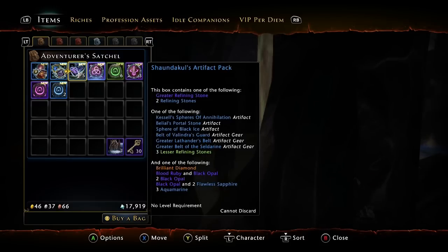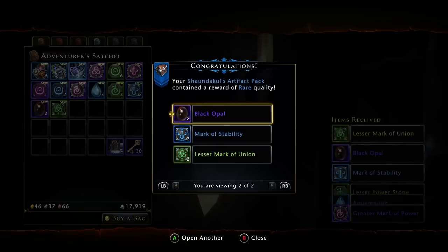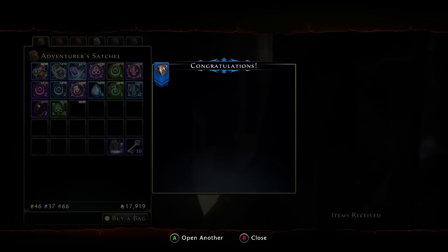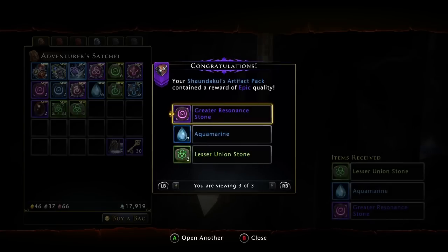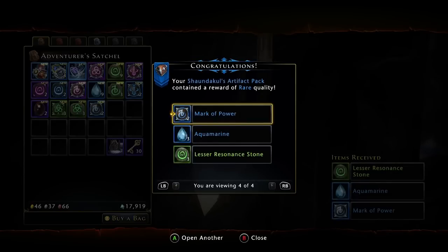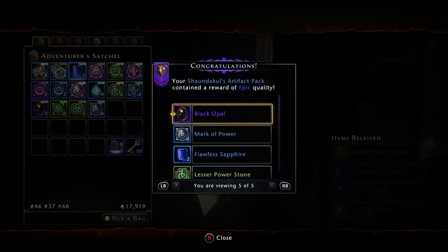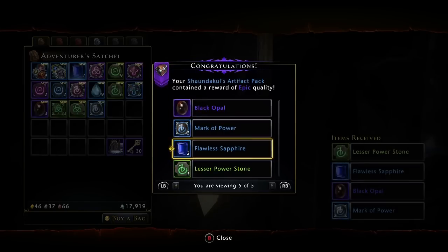What comes in this artifact pack? This box contains one of the following: a red refining stone and two refining stones. One of the following - look at all the artifacts and artifact gear, nice! And one of the following. So you get three things from this - these are actually pretty decent. You get a red rose, aquamarine, and lesser power stone. Opal! I wonder how much this will go for - it's probably a lot different now because the auction house market is extremely high, which makes it completely hard for me to get zen. I got four from that pack - why did I get four? It tells you you get three and sometimes you get four.